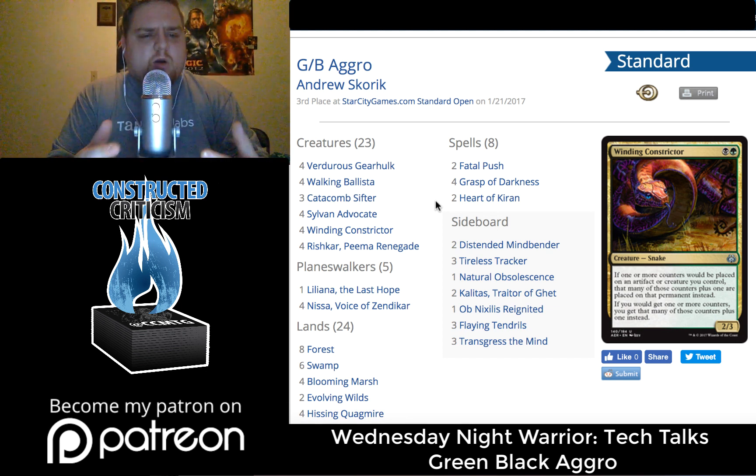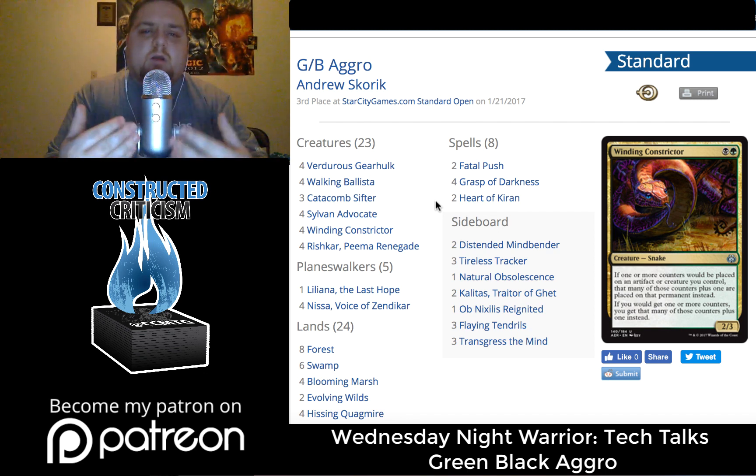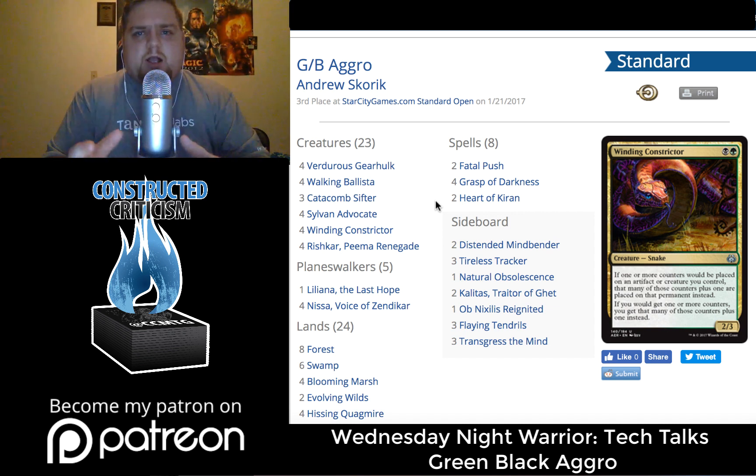One of the huge things when looking at week one decks is not really what deck should I buy, but what decks did well, what ideas can I take from those, and how can I adopt them into my own deck building strategy for my weekly tournament or big tournament. So those are my thoughts on the week one Black Green Delirium decks. This is a more laid-back episode of Wednesday Night Warrior. I've been told by viewers that they really like it free flowing like this — getting my initial thoughts. This is my favorite type of video: breaking down similarities and what you should be looking for.